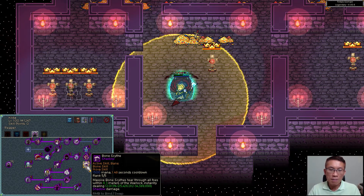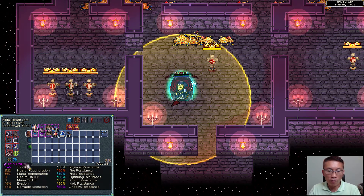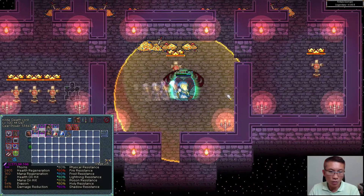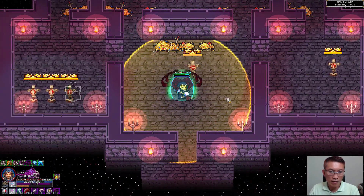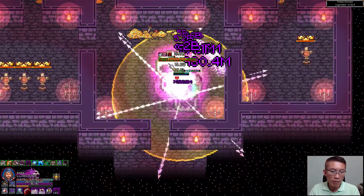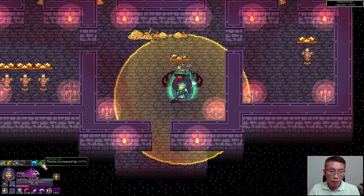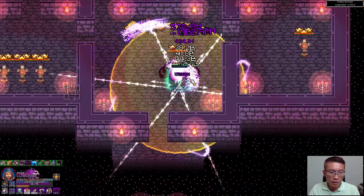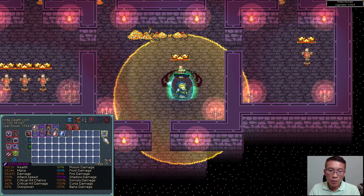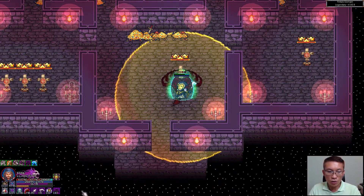Another thing to note for theory crafting is that procs matter, because before procs come in the thorn value doesn't reach its peak. Right now the thorn is at 3.4 million, but when I teleport and gain souls you can see the thorn goes up to around 4.7 to 5 million. But that's still not the true thorn value. The true thorn is when damage starts and all the buffs come up — one buff increases thorn by 250, another by 450 — and suddenly because of all these buffs you're running with thorn at 74.9 million, which increases your damage accordingly. When theory crafting it's very important to capture these on-the-fly values.